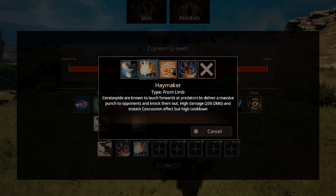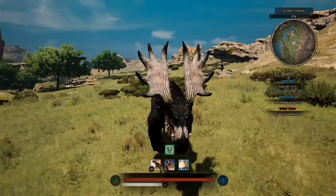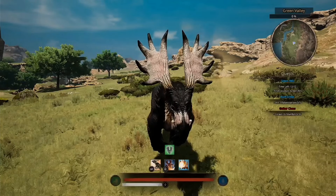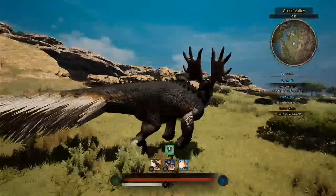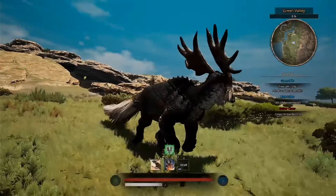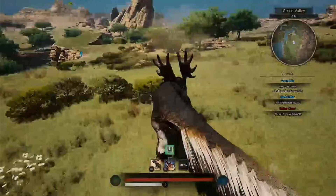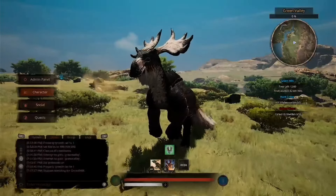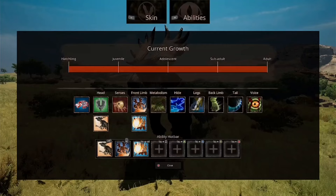Then we've got Haymaker. Cerata Spada are known to launch forwards at predators to deliver a massive punch and knock them out. High damage, 200 damage and instant concussion effect, but high cooldown. This will instantly apply the effect that gives 50% less damage and movement speed but 100% more turning. It just lunges forwards with one fist and does a big punch. It's quite cool and it doesn't launch you too far, which is also quite nice.